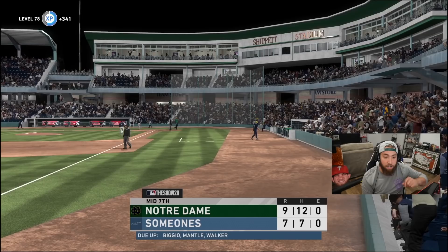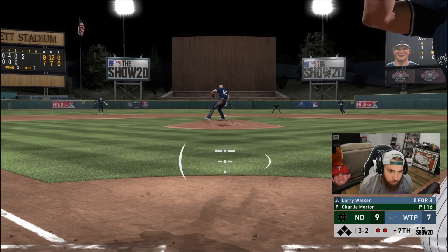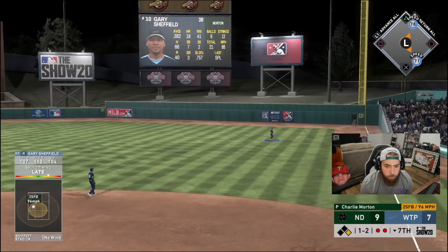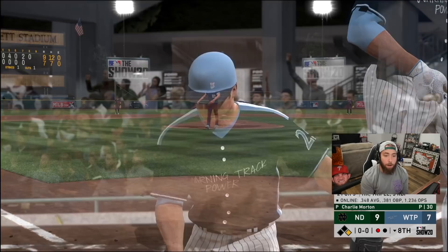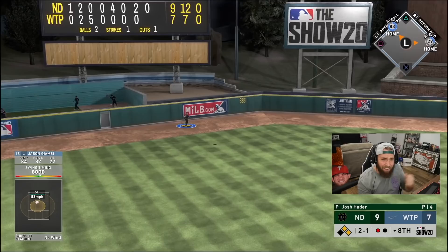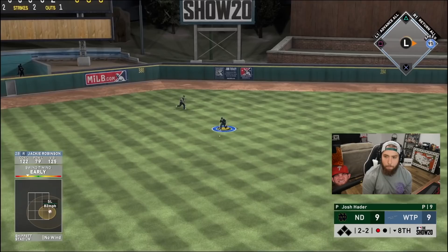I've got to score at least one here in the bottom half — I'd love to tie it up, top of the order coming. 3-2 on Larry Walker with Gary on deck, he's the tying run. Ball four — I almost swung at that. Larry gets on base. Jackson reaches out with one hand to make the catch on the move and that ends the inning. The tying run's gonna come to the plate — it's Giambi! Jason Giambi with his second lefty-lefty bomb of the ball game — we are tied! Jackie Robinson on base, game-winning run is on.